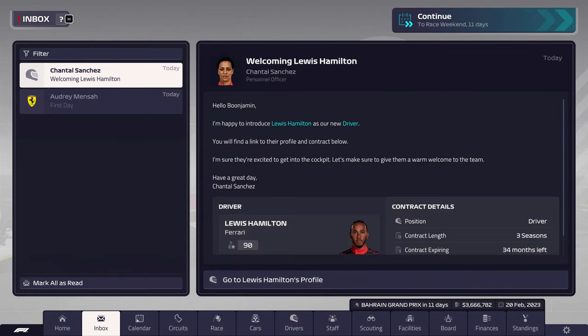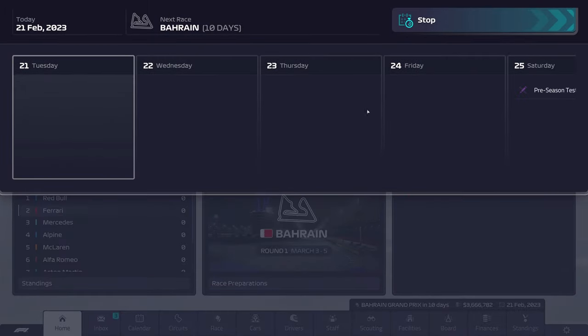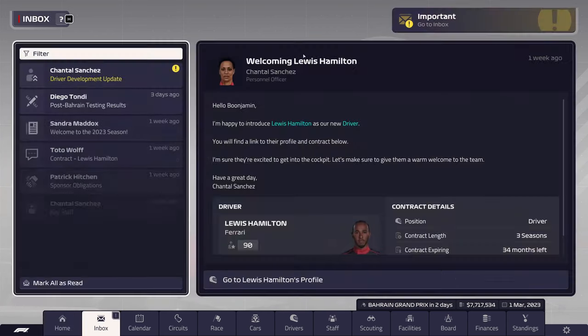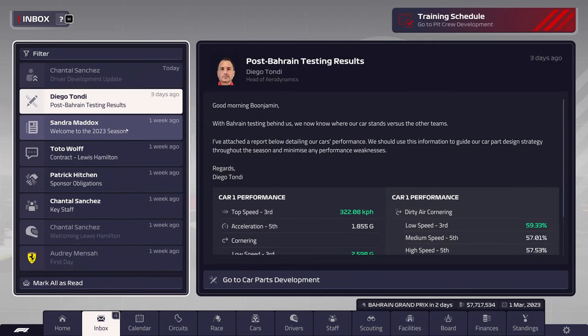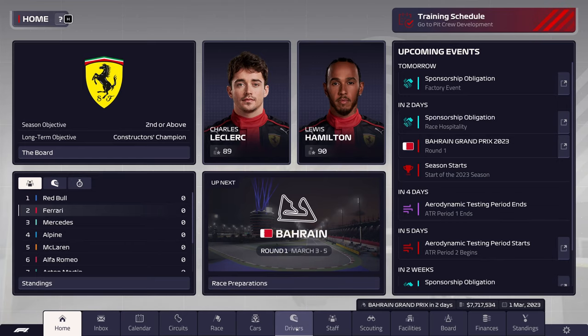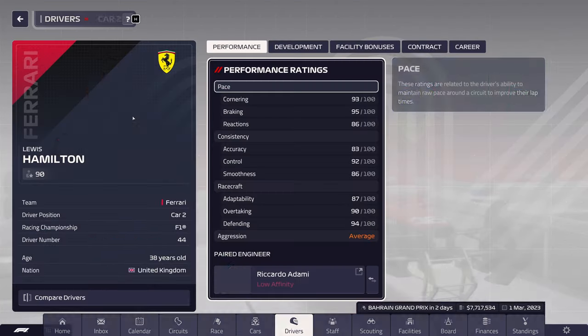Let's continue. I think Red Bull should most likely finish one-two. We'll have to fight with Alonso — the Aston Martin will be quicker than us — but I don't believe Stroll will be too much of an issue. On driver development: I don't think they upgraded at all, and the only thing I'm worried about is Hamilton's not going to get any better.